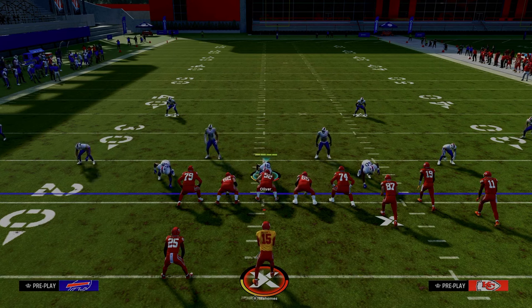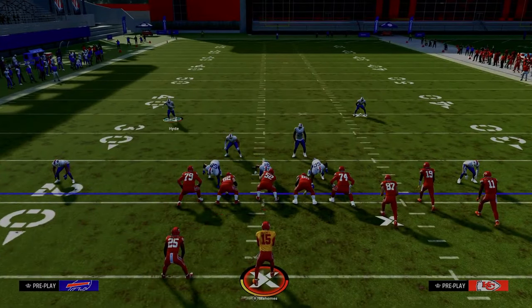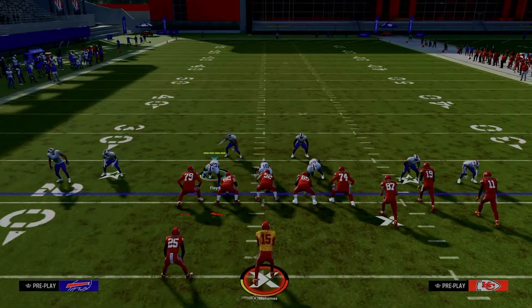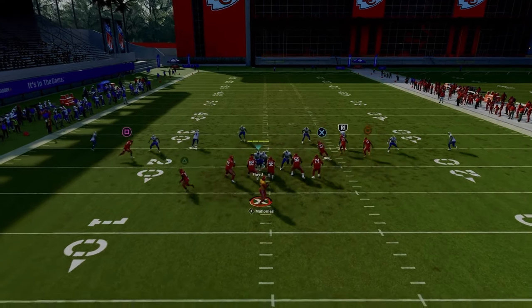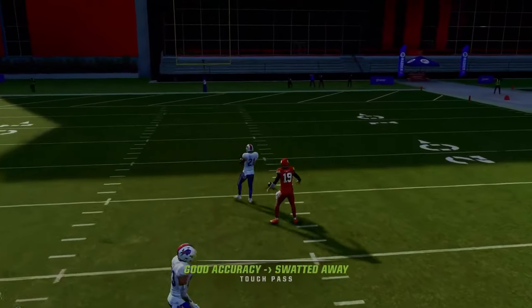We're using the same formula when we bring our safeties into the box. It helps with the run, it helps with everything. They play everything better — man coverage better, zone coverage better, formation-specific routes better. They even play routes they shouldn't play if you bring them into the box. It is literally a 10x of your defense overnight. You could bring them down as far as here and they will never get beat. The only way they can get beat is if they're in half, and we'll talk about that in a second.